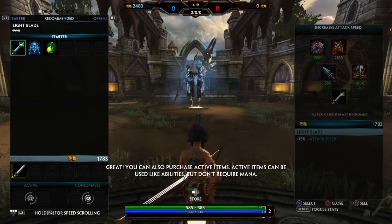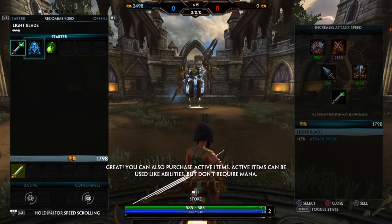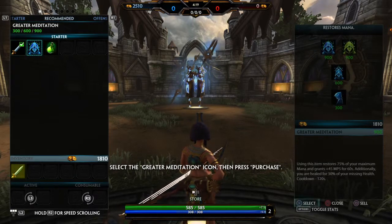You can also purchase active items. Active items can be used like abilities, but don't require mana. Click the Relic icon, select Meditation, and then click Purchase.